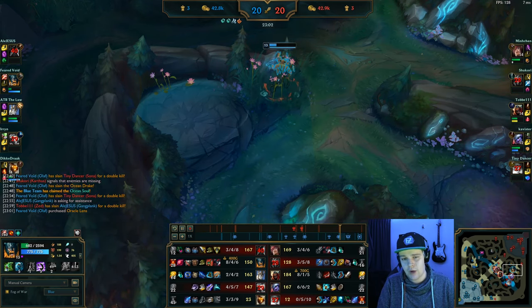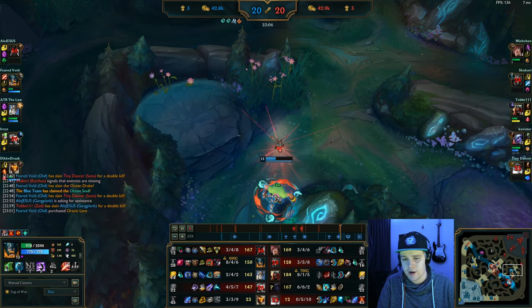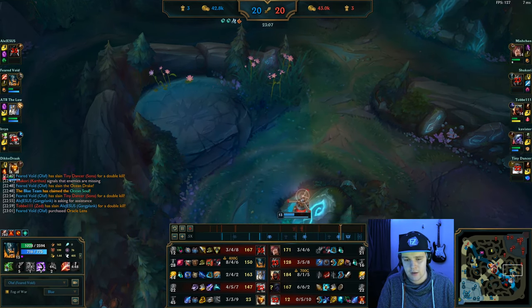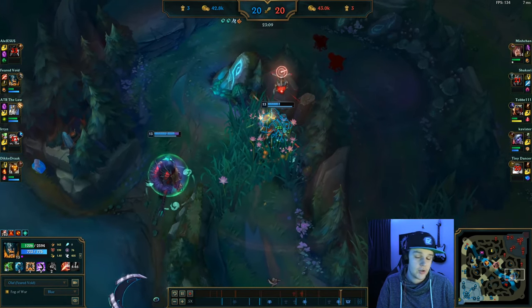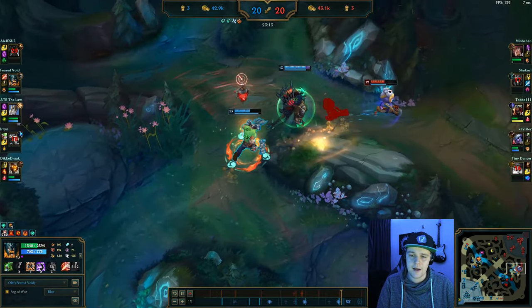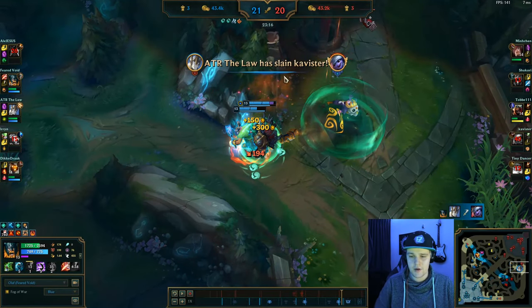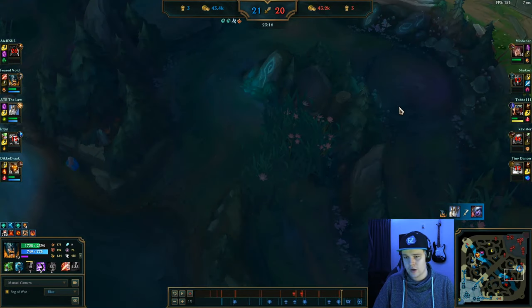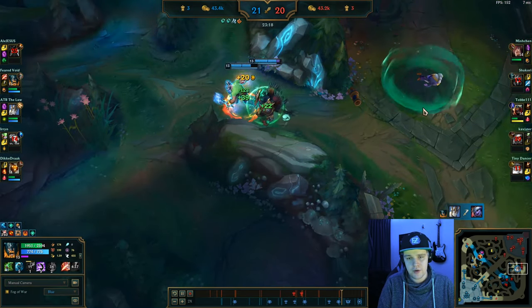One thing you don't want to do with Olaf is play too aggressive when your ultimate isn't available. I'm waiting for axes, letting the ocean soul I just got regen my health, and I have red buff too so I'll have a lot of sustain. All I have to do is wait a little bit, get some HP back, and make it impossible for Tristana to kill me. I land a free axe which forces Tristana to flash — she used Rocket Jump already and there was no way she'd walk around in time without jumping, so that's really good.